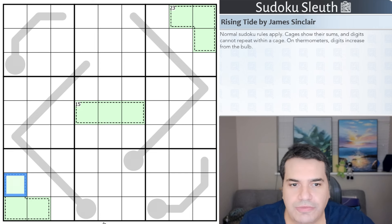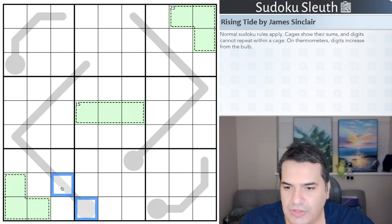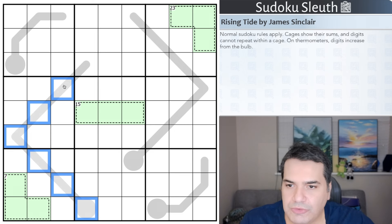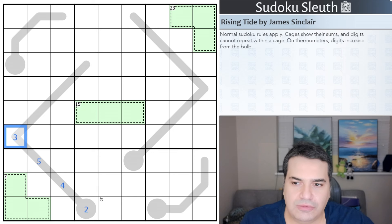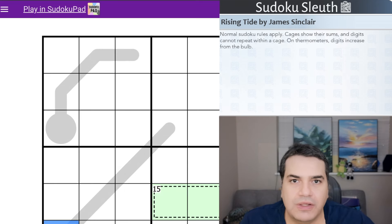Lastly, we have thermometers. On thermometers, digits increase from the bulb end. Imagine it as a physical thermometer — numbers get bigger as you get away from the bulb. So if that was a two, the next cell would have to be three or higher. What you can't do is add a smaller digit and go back down the list — that breaks the puzzle.